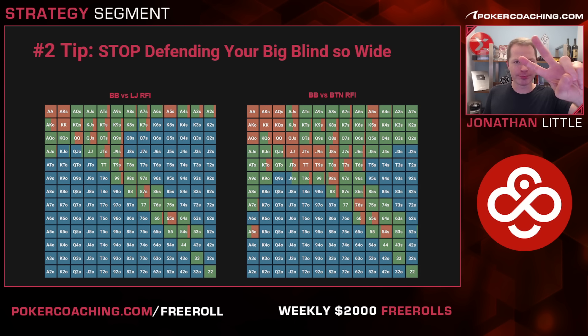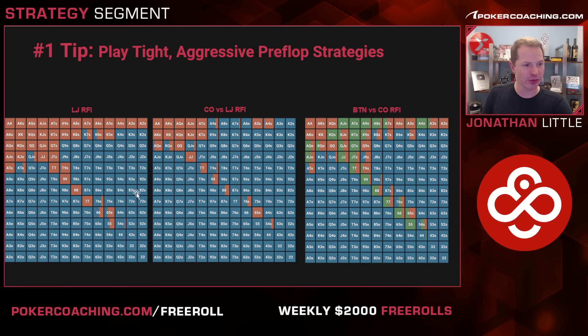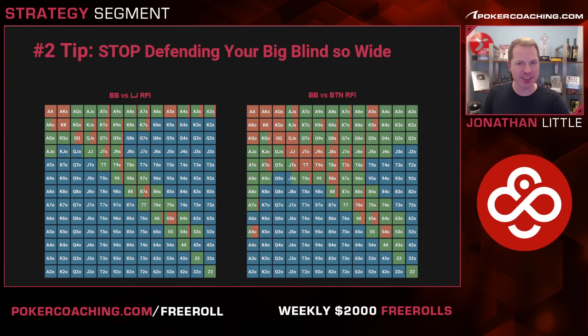Tip number two: similarly, before the flop, stop defending your big blinds so wide. So many players in these cash games defend almost any two cards from the big blind, but let's take a look at how tight you should actually be. Here we have the big blind versus a low-jack raise. Notice you should only 3-bet the absolute best hands plus a smattering of ace-x suited, king-x suited, and suited connectors. Your calling range should be pretty strong — you're out of position against this strong low-jack range, so even getting okay odds, you just don't get to defend all that often.